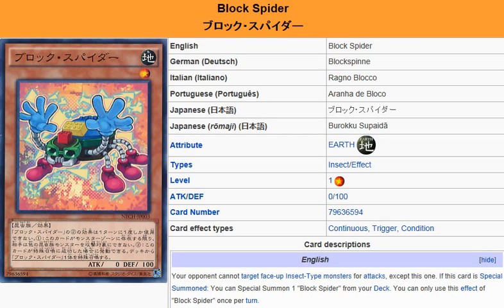The description reads: your opponent cannot target face-up Insect-type monsters for attacks except this one. If this card is Special Summoned, you can Special Summon 1 Block Spider from your deck. You can only use this effect of Block Spider once per turn.